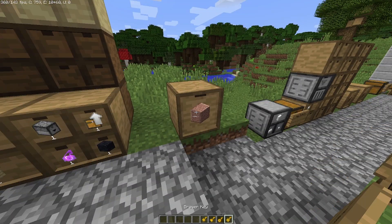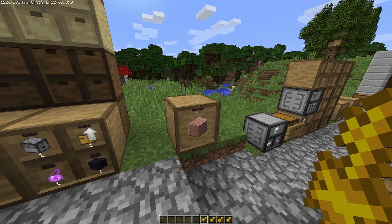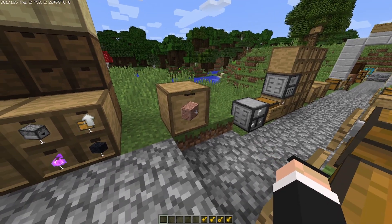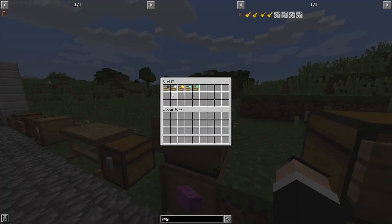The personal key is similar to the drawer key, but this time you get a golden lock instead of a regular one, and you are the only one who can unlock the drawer. It's usually only useful in multiplayer circumstances, so it's not really useful in single player.